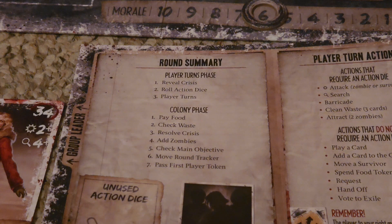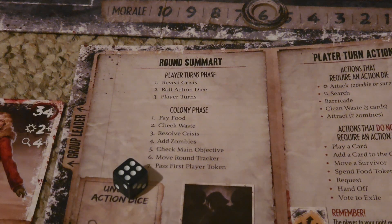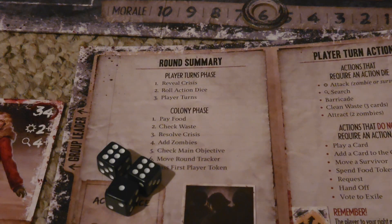In terms of the roll action die step, you are going to be rolling the number of action dice determined by your current following and how many survivors you have. You will roll one action die for yourself as a player, and one action die for every single survivor inside of your group. If you have had survivors die off between rounds, this will be the step where you remove action dice to adjust for the number of survivors in your group.